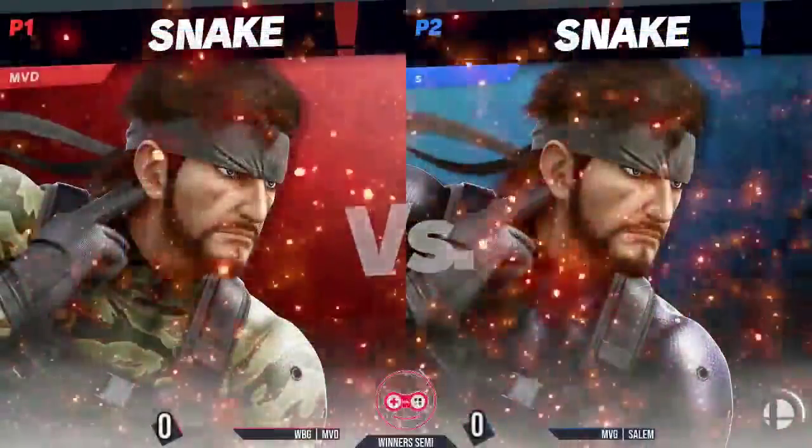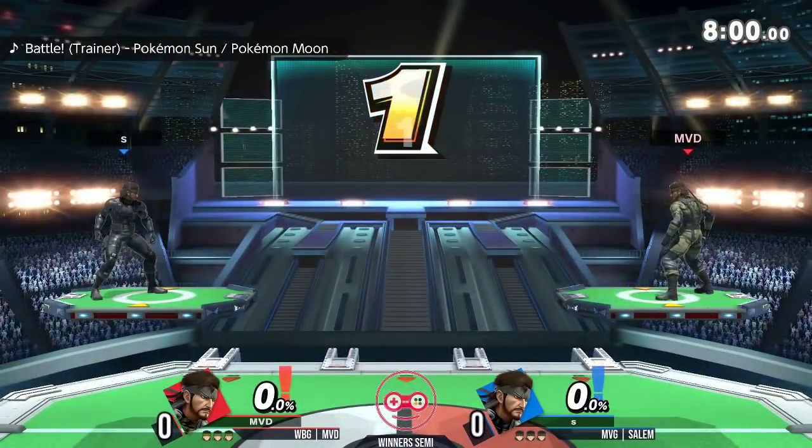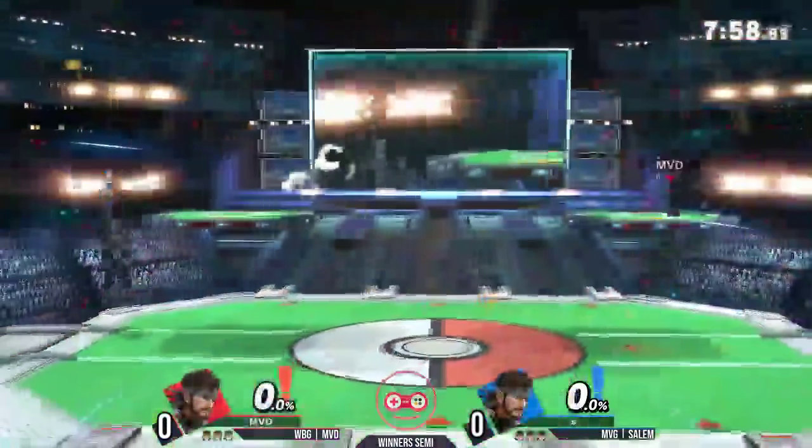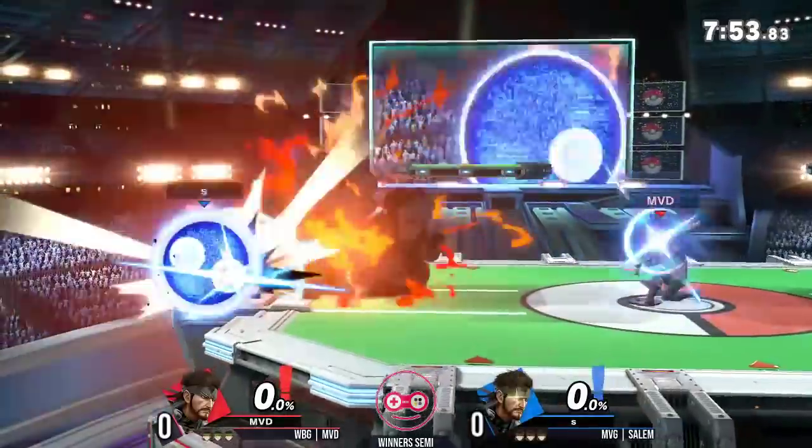So much knockback, so much damage from the C4s. We're going to see some really interesting offstage edgeguarding as well. The Cypher can be taken out by the Nikita so easily, so I feel like the first player to get knocked off into the upB is probably going to be struggling.